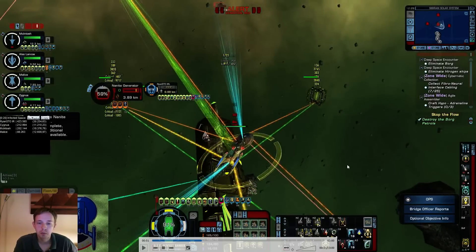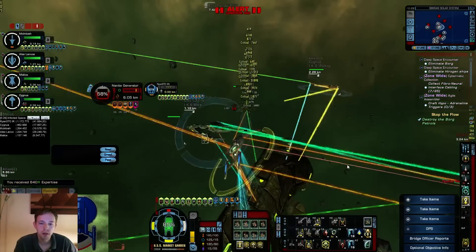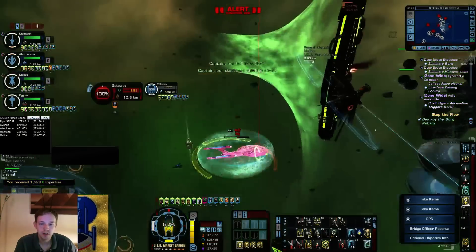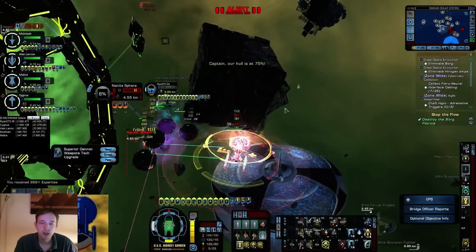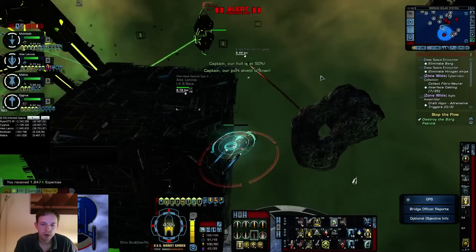We move out of range of the gate in the middle, then use tractor beam repulsors to hit all three targets - the upper cube, the generator in the back. We target the highest generator; once that's done everyone focus fires the thing in the middle and as you can see it just gets instantly obliterated. We backtrack to the middle of the map, use our abilities again to AoE the spheres. I used my GDF here from the wall fire and plasma fire, and now we kill those spheres.